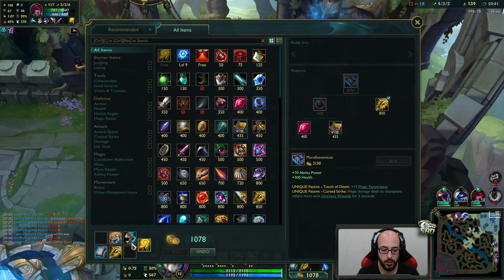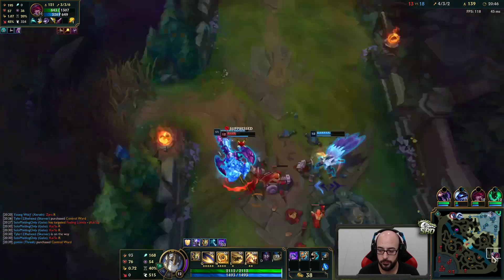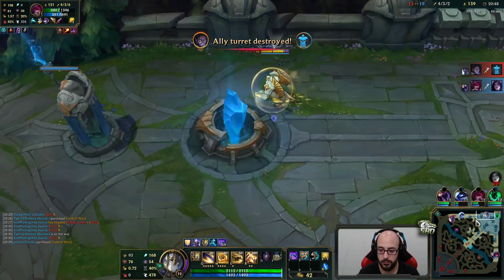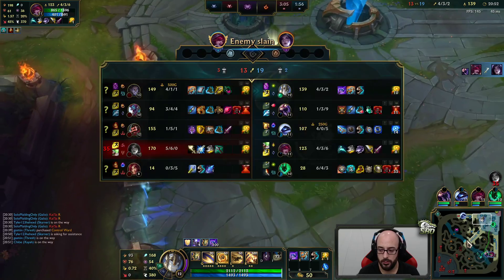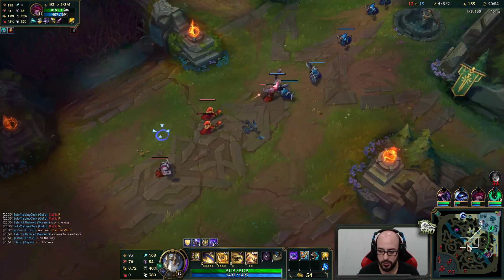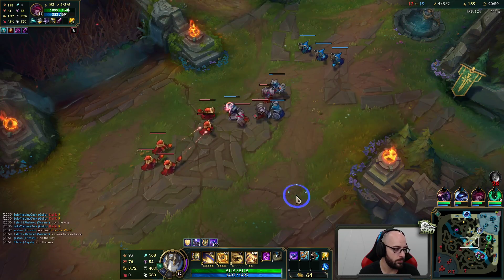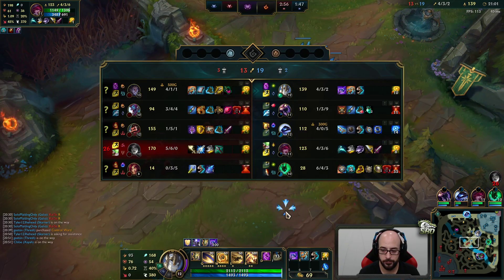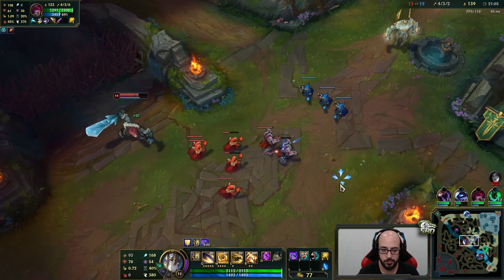Alright, let's shove this in. Q max, walk down here, get a ward in the corner. I can look for a roam on mid. Let me get involved please — I thought they were going to kill it without me getting it. Once I ultimate, I give them damage resistance so they don't pull aggro, or I get an assist anyways. All good.